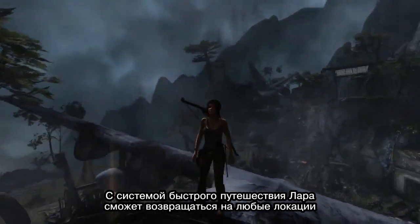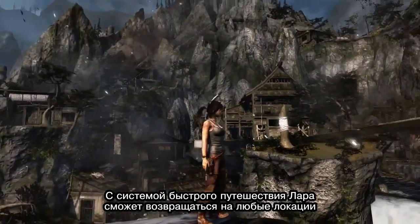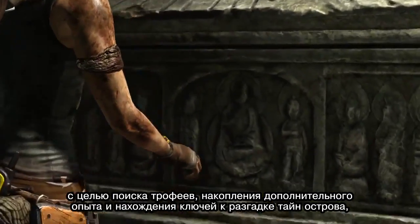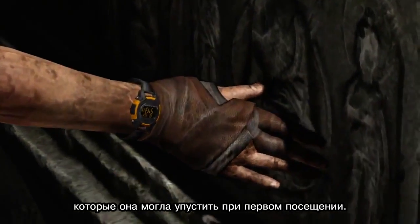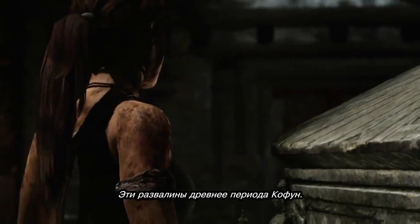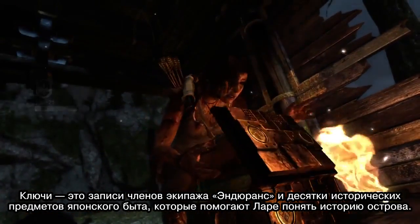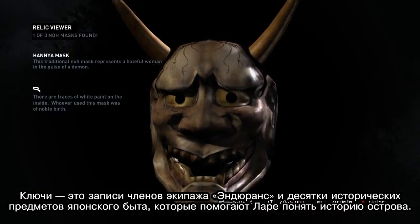With the Fast Travel system, Lara has the ability to return and re-explore areas to collect salvage, build up XP, and uncover clues to the island's mysteries which may have been missed the first time around. Clues such as the Endurance's cruise diaries or dozens of Japanese historical items that help Lara understand the island's history.